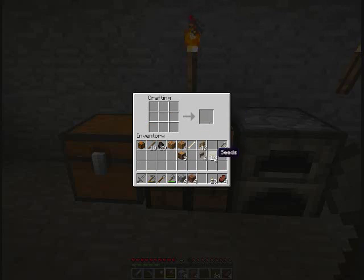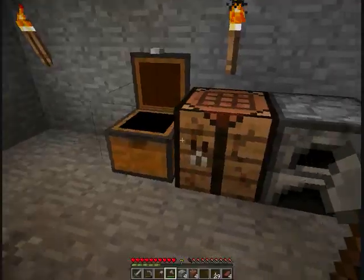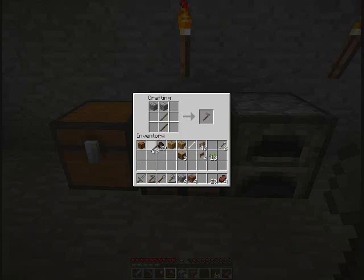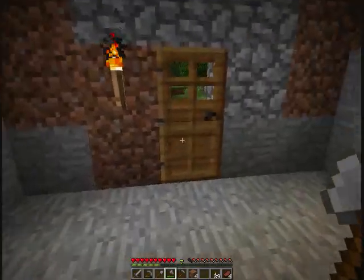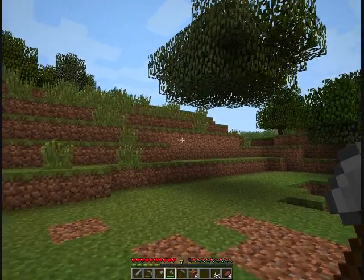So we have a little bit of seeds and a little bit of fencing. All we need is a hoe. You're going to need stone, iron, or wood — whatever you have — and two sticks. If you make it into this configuration, you get a stone hoe. And now we're ready to go out and make our little wheat garden.